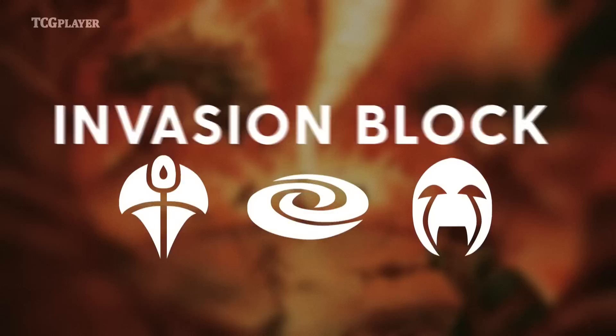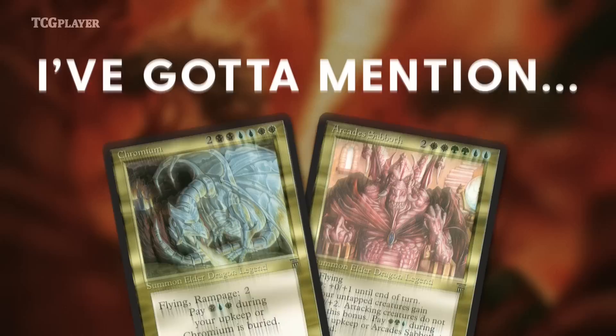This video is about Invasion block, the first ever block where the cards were designed around having a bunch of colors. But I'd be remiss if I didn't mention the first time multicolored cards appeared in Magic, and that was in Legends, back in 1994.